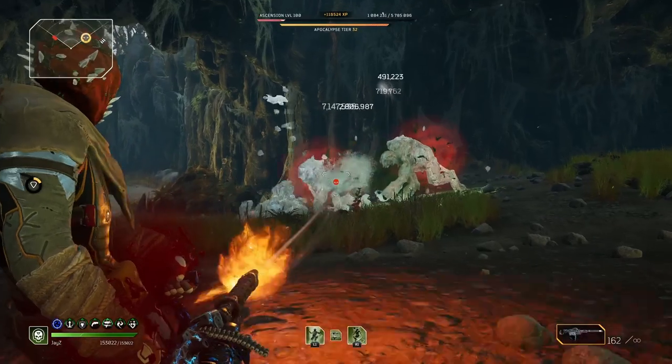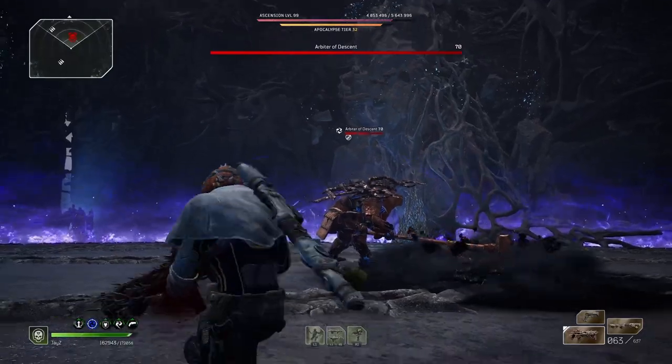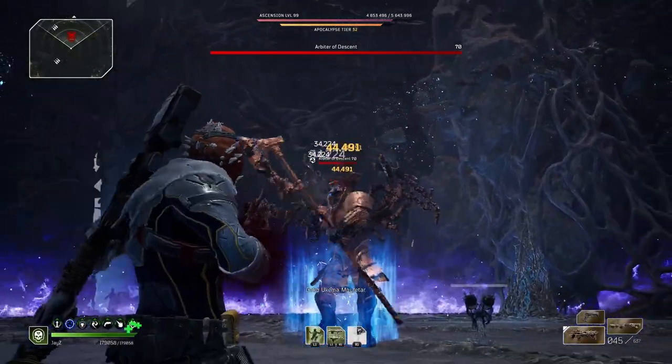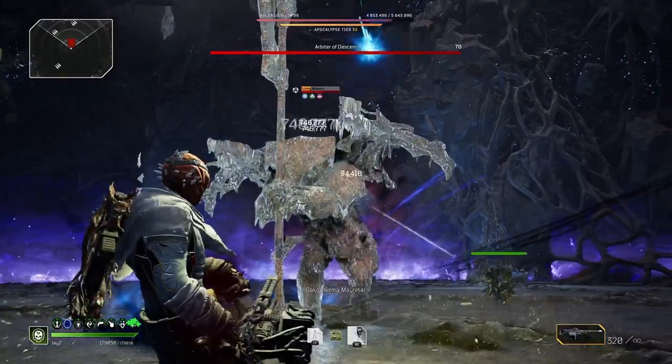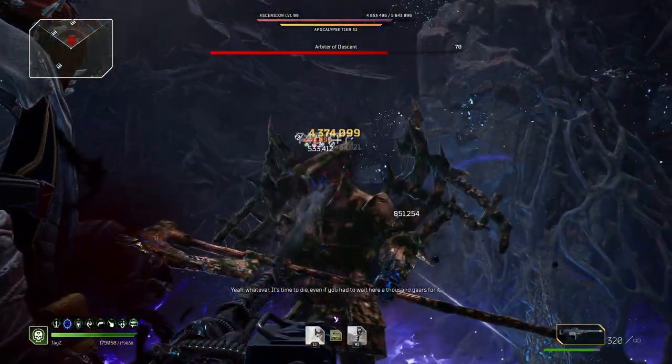Let's get right into the build. The skills we are using are the fixing wave, tools of destruction, and the cold snap. Fixing wave is absolutely necessary as it's the only means of gaining the ammo back for your tools of destruction. Feel free to change up the cold snap if you so desire. I would recommend maybe the Kyra turret if you plan on farming bosses like the Arbature. The turret will work better than your cold snap in those situations as it will have the boss inflicted with freeze almost all the time.